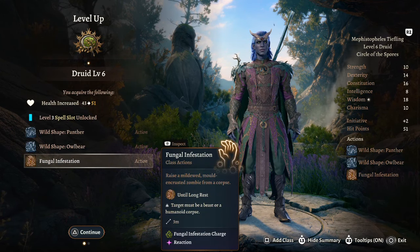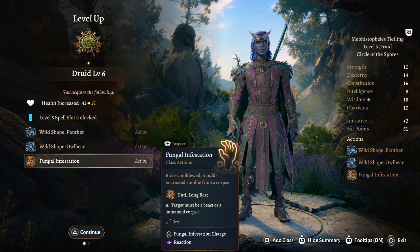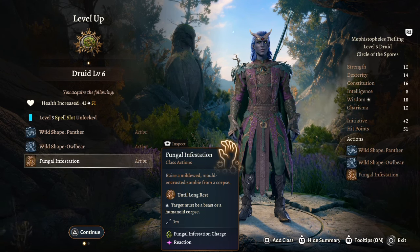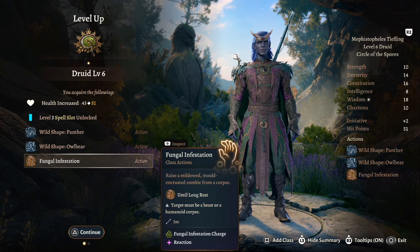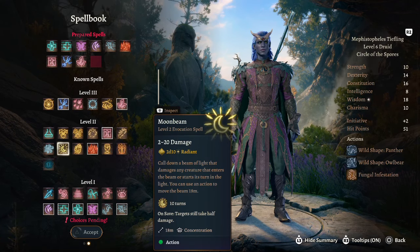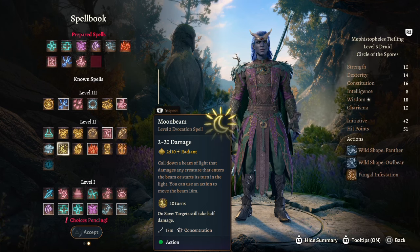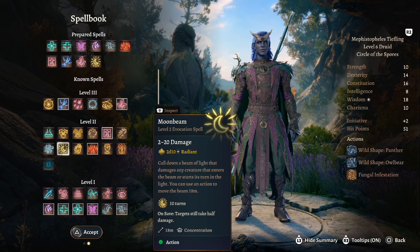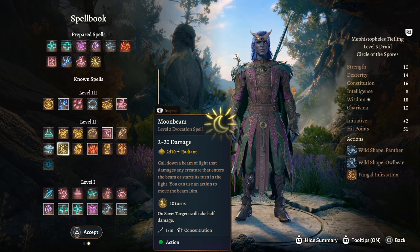At druid level 6, the big benefit is fungal infestation — you can raise a zombie from a corpse, essentially the druid version of animate dead, but it uses a fungal infestation charge which is different from your wild shape charges that affect symbiotic entity. For a spell I would take moonbeam — a level 2 spell that calls down a beam of light dealing 2 to 20 damage to any creatures that enter it, lasts 10 turns, and is a good way to continuously deal damage. We are spreading damage types — lightning, fire, radiant — to be as versatile as possible.